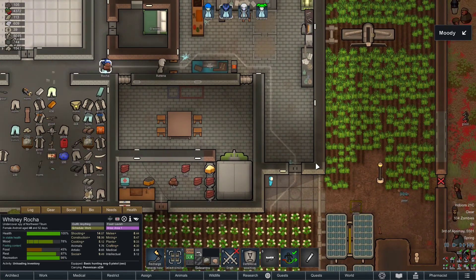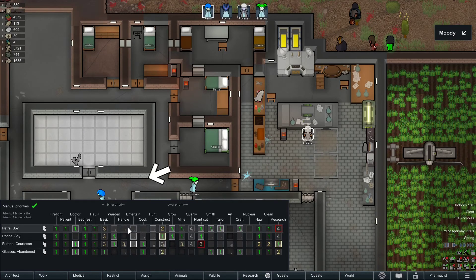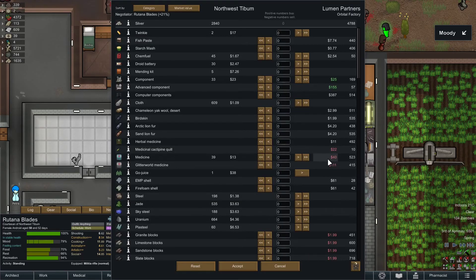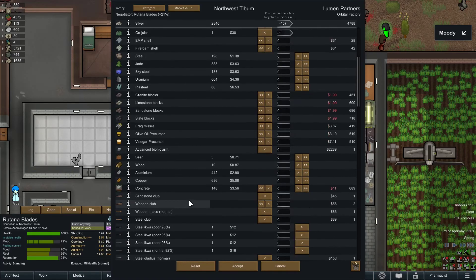Okay, anything else that needs to be held? Ritana, where are you? You're my best speaker I think. Orbital factory - let's see what we can do. Twinkies actually sell for quite a bit - sell them. Chem fuel - keep that. Good price, good price for the components - potentially keep those. I think we should buy a couple - maybe five actually. Let's do five advanced components for the time being. Let's sell 200 cloth - actually let's sell 500 cloth for the time being.